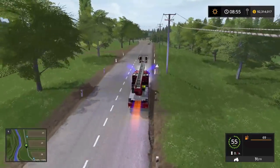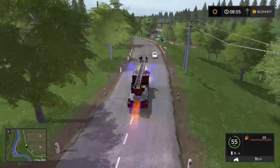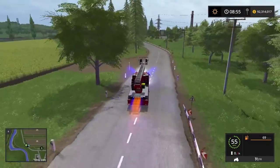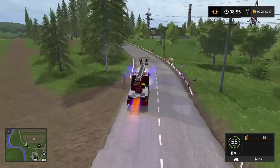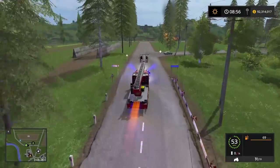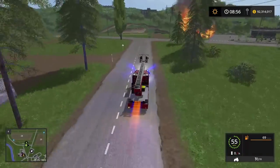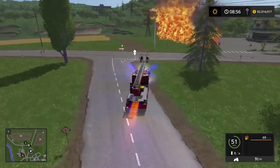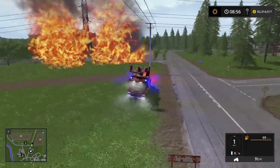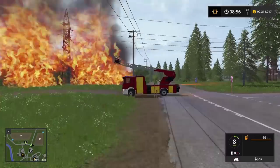We've got sirens on, lights on — everybody should know we're coming. There's a citizen not pulling over — he's ignoring an emergency vehicle. We fly by him. There's the fire! That car did pull off to the side, thank you. Slamming on the brakes — good position right about here.